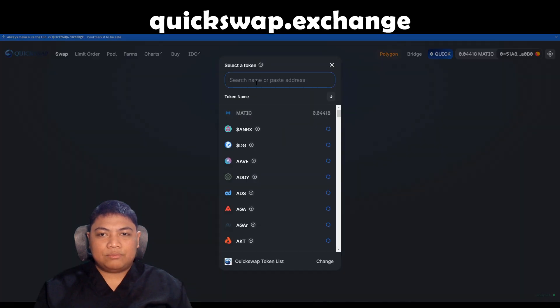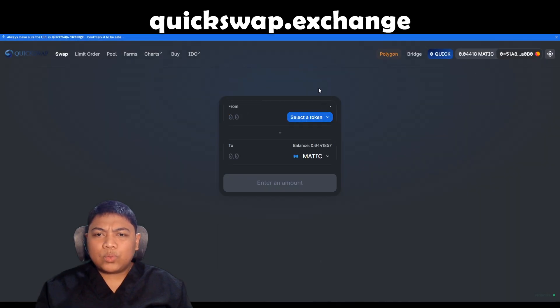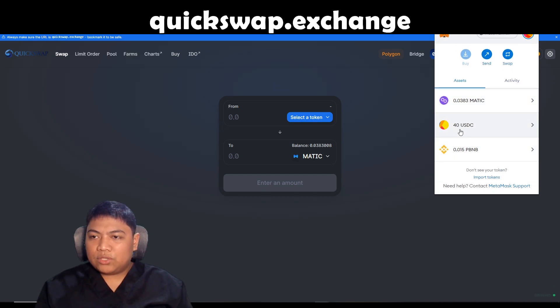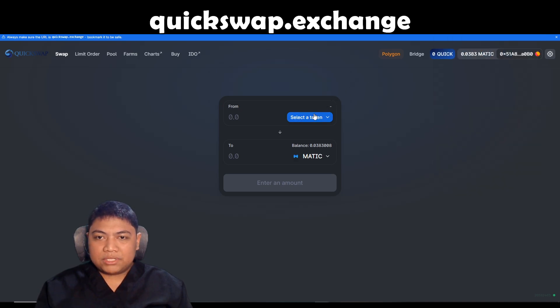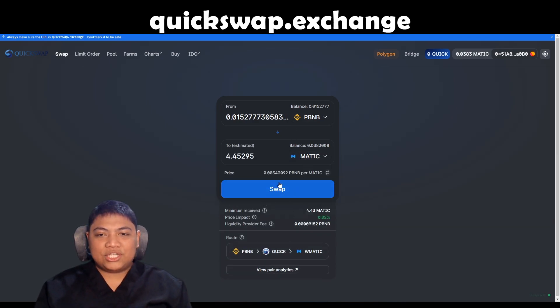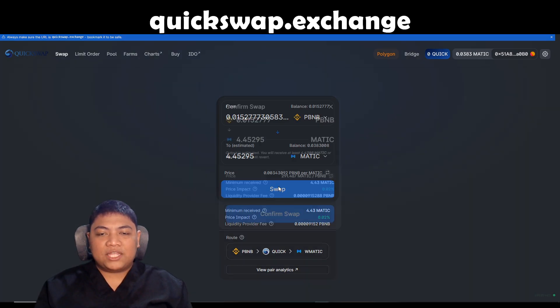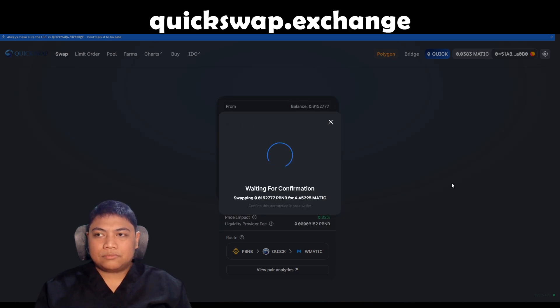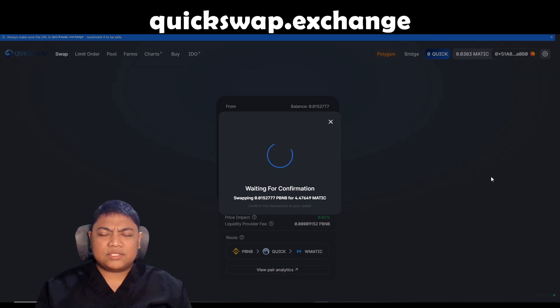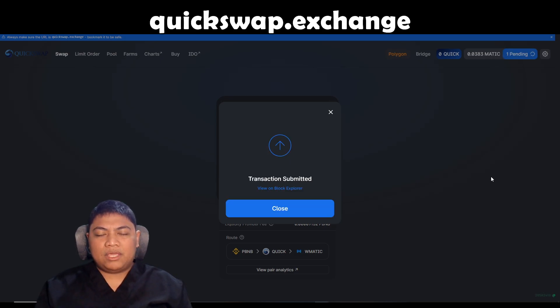I want to spend the rest into Matic. I was wondering why QuickSwap still shows 0.1 P-BNB — but I already have 40 USDC, maybe it's just not updated. So let's transfer the rest to Matic so I'll have funds for gas fees. The gas fee is about 0.01 Matic — that's very cheap, only about a cent in dollars. In pesos, because I'm from the Philippines, the current Matic is around 80 pesos, so it's about 80 cents — so cheap compared to Binance Smart Chain which is 10 to 20 pesos, and even more on Ethereum.